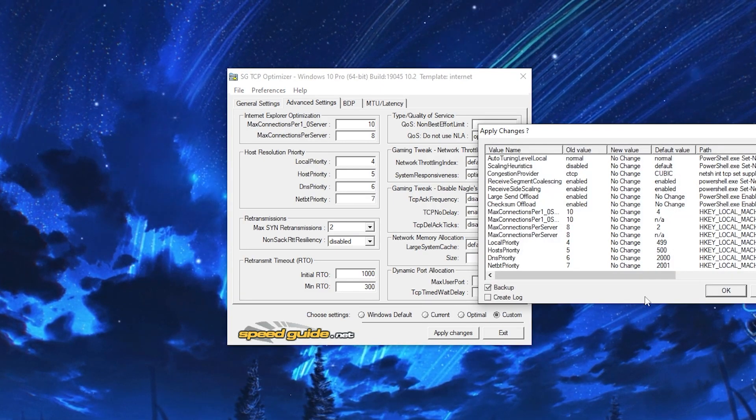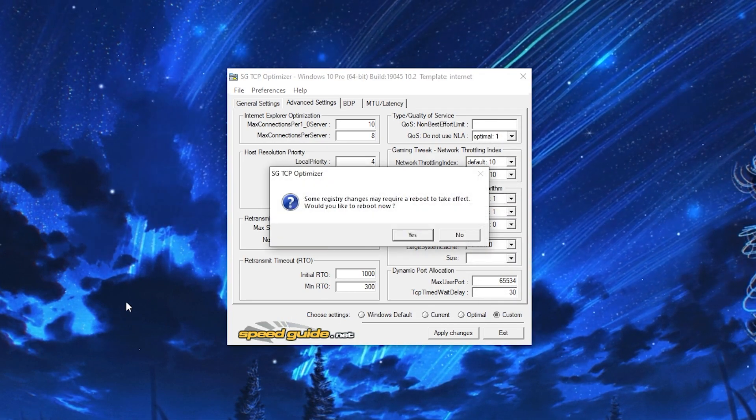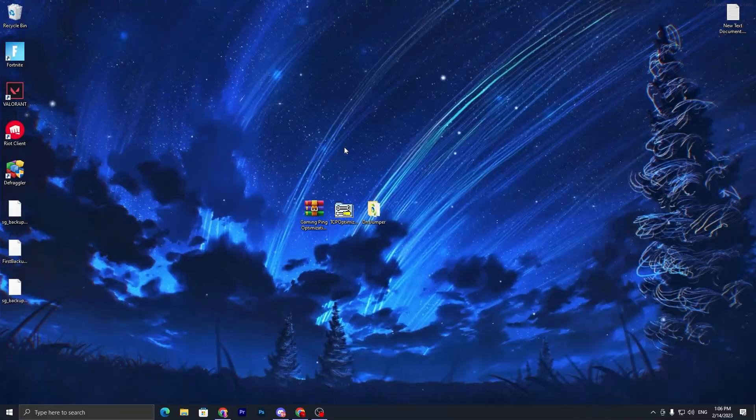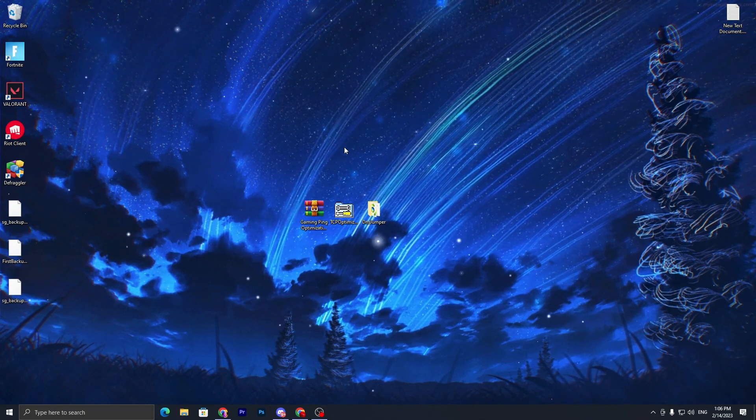Click Apply, save a backup to your PC, click OK. It will ask you to restart — go ahead and restart your PC now.